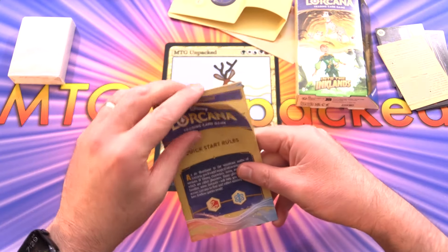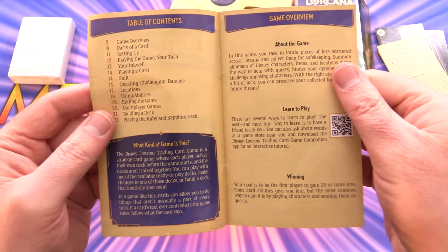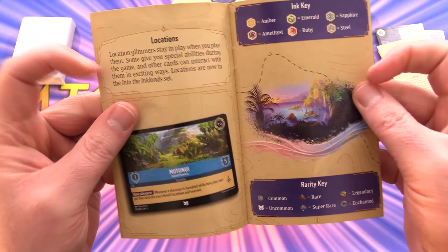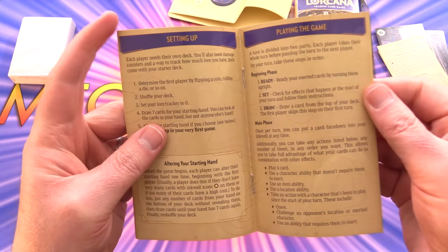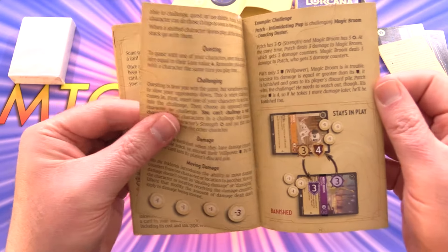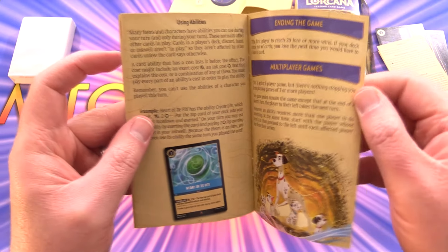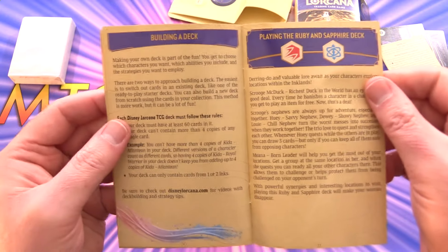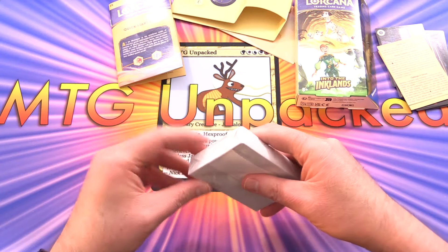Let's take a look - it's an actual booklet. Quick start rules - this is cool. This gets you all set up with the game. They are telling you about locations as well. We have parts of the card, setting up, playing the game - a whole bunch of rules here. Really helpful if you're just getting started. Multiplayer games - you can actually have three or more players, and that works pretty well.